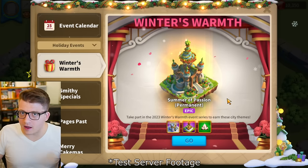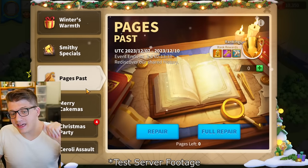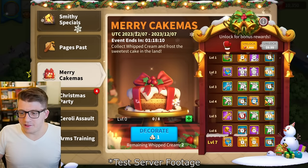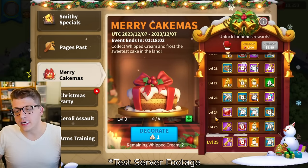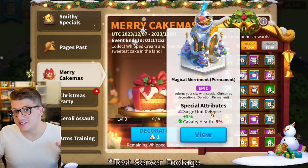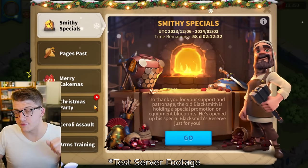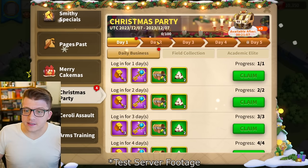Now let's talk about the holiday events. We have Winter's Warmth, Smithy Specials, the Pages Past event, and the Merry Cakemas event — which is the 7k gem event. We love to see the 7k gem event. There are still 35 legendary commander sculptures in this event. If you unlock all the way to level 25 with the 7k gems, you'll also get the permanent siege unit defense Magical Merriment city skin plus a Wintertide Watchman decoration.